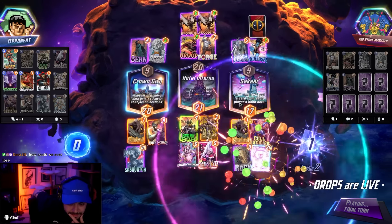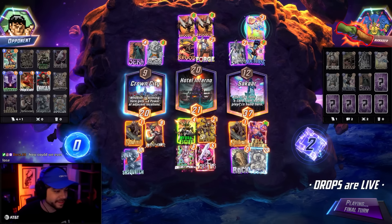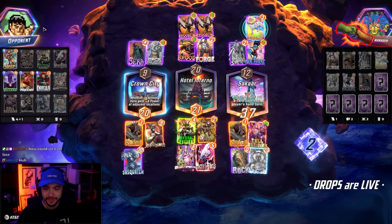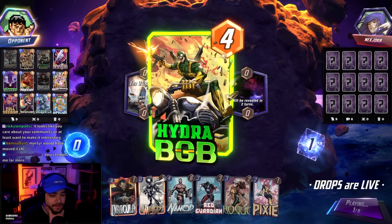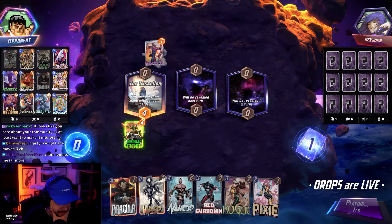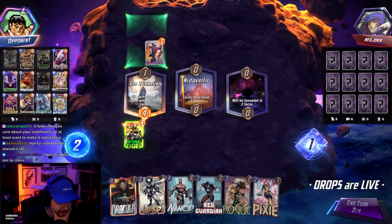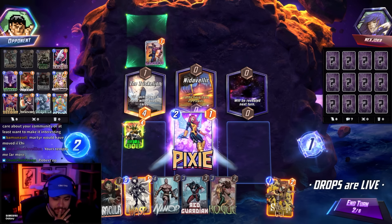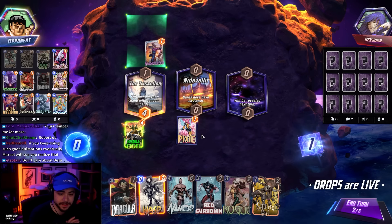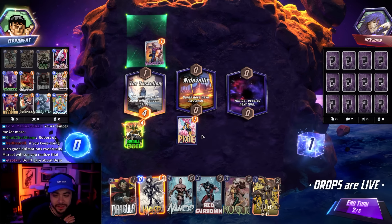Oh! Does that activate Iron Eye — thank you for 16 months! Holy — wait, imagine it was a Chi, it wouldn't have mattered. How could we ever lose? Nara's here, taking aim. It looks like I care about my community or at least want to make it interesting. I don't think I like Pixie — a cheap Infinaut would go crazy though.